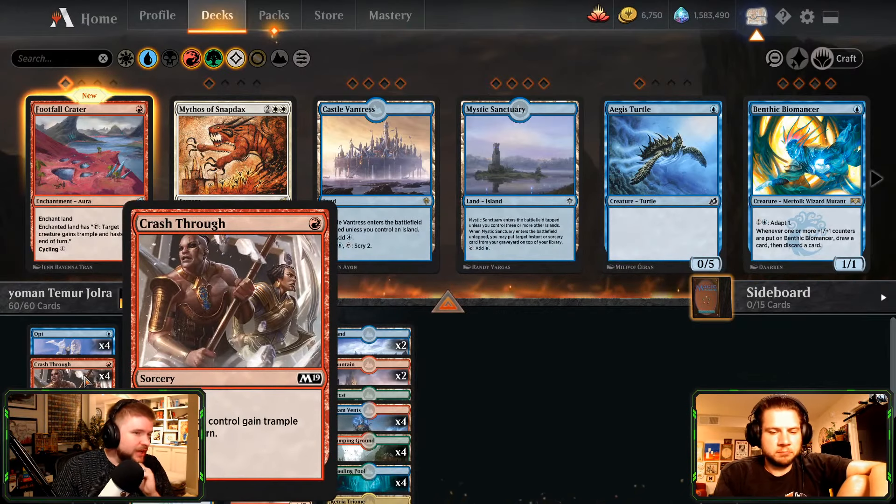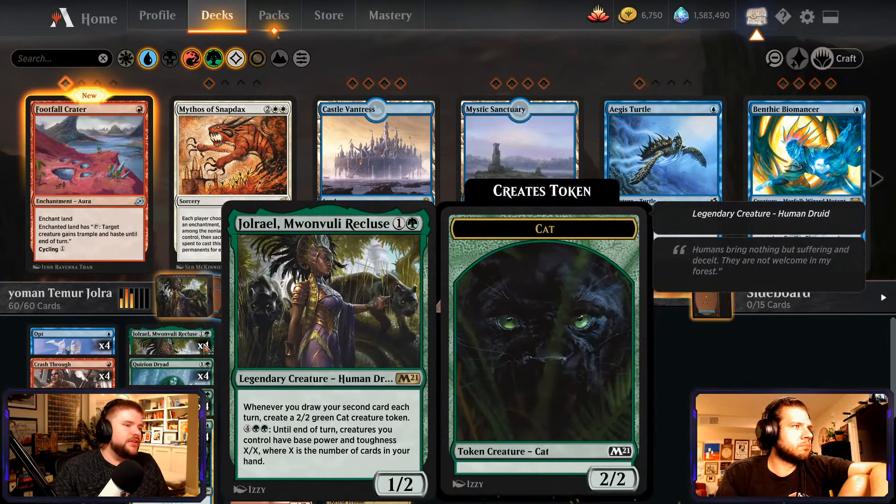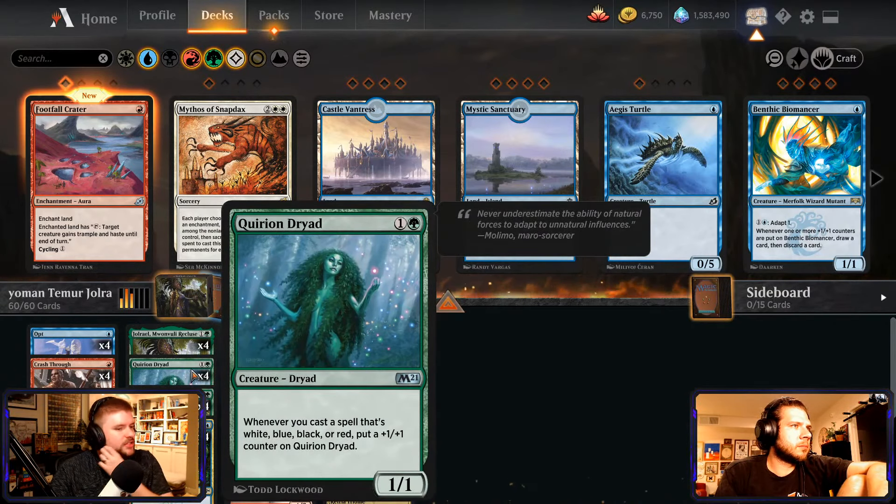So we got Opt, we got Crash Through, which is just a cantrip. Want to play a Joel Rayo and start playing cats. Whenever you cast a spell that's white, blue, black, or red, we put a +1/+1 counter.